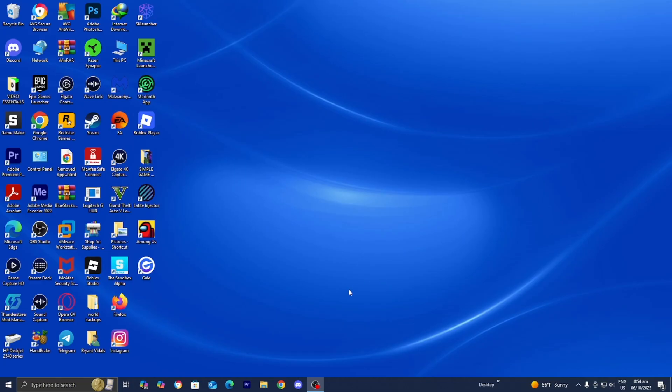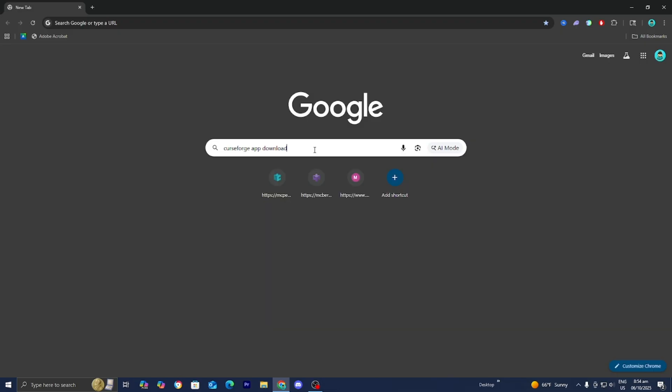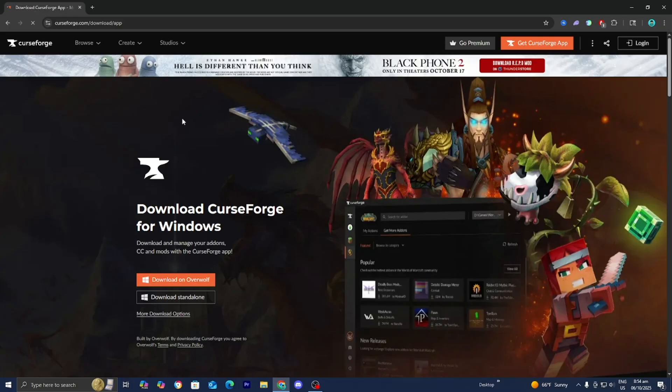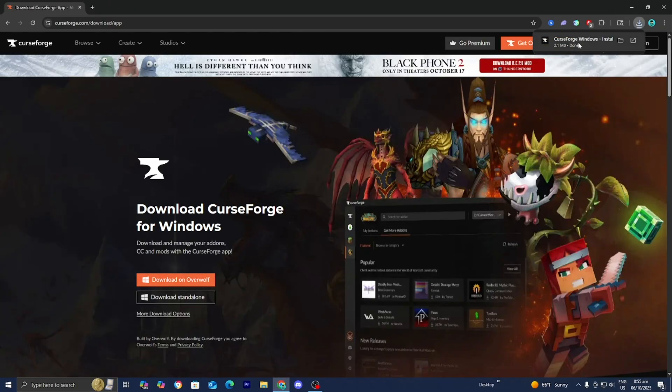The first thing you want to do is open up any web browser like you normally would. Then look up 'CurseForge app download' and go to the official CurseForge.com website. Then go ahead and select Download Standalone right over here.